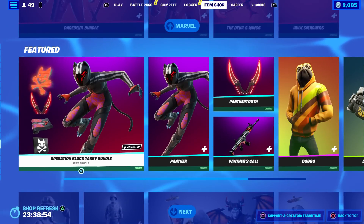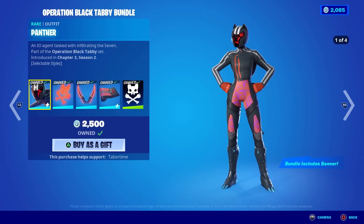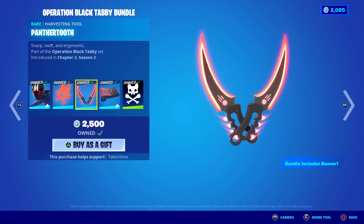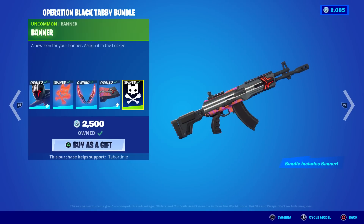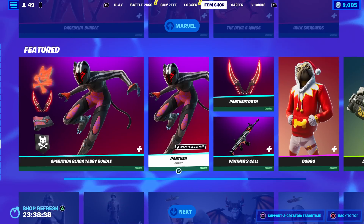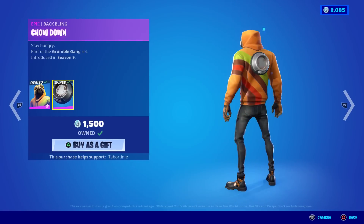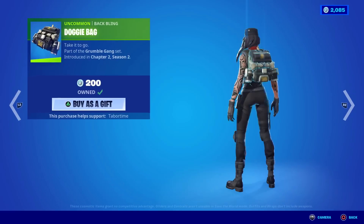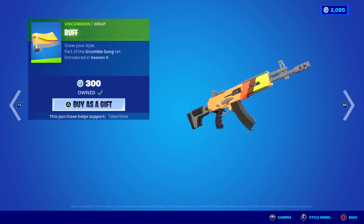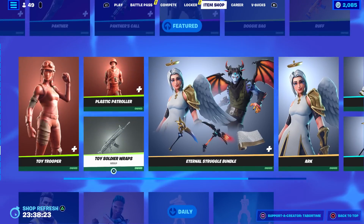Operation Black Tabby bundle is here — I didn't really like it. The back bling is actually kind of cool for a holographic one, as are the pickaxes. Panther's Calls is just okay and you get a banner as well with four different styles. Doggo's back — three cool styles plus his back bling. If you don't like the doggy bag back bling, the Chew Toy is pretty cheap at 500. The Rough is 300 and matches nicely.